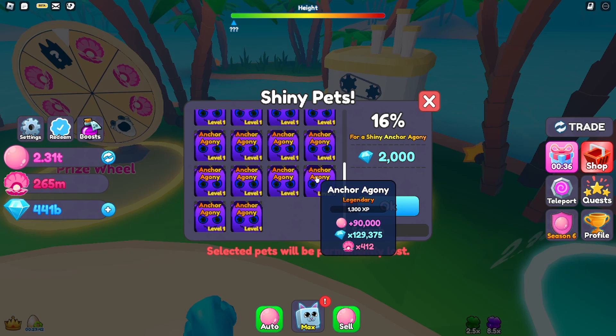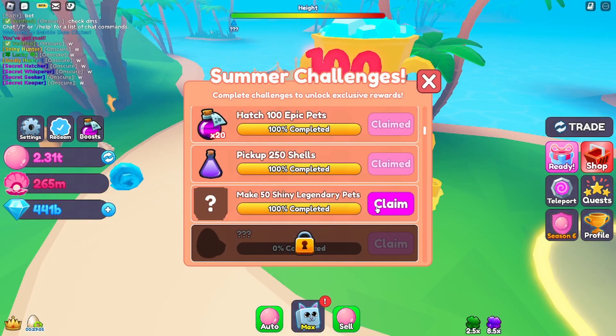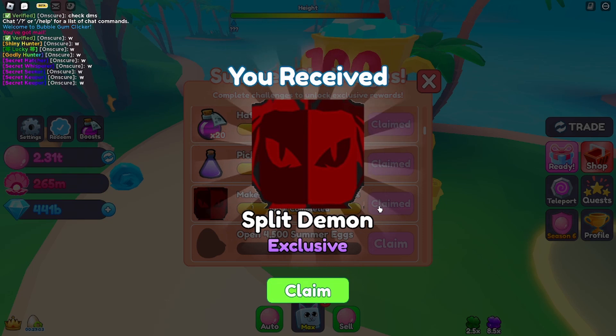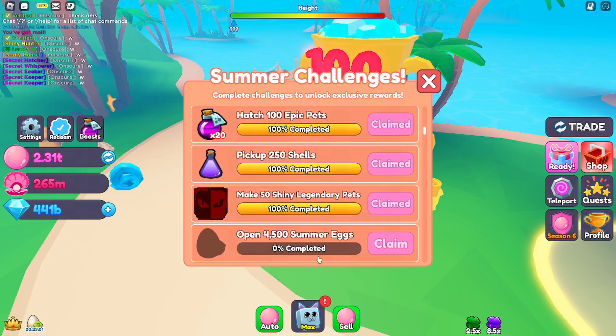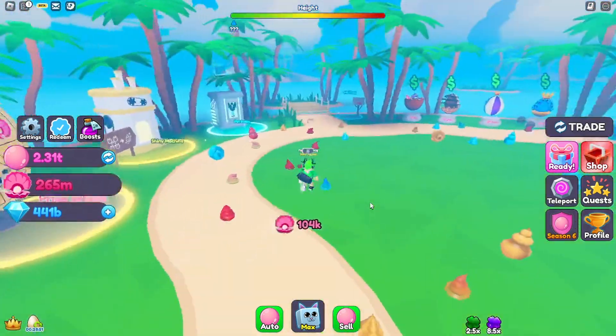It failed again on another 83 percent — why? And here we go, we can actually claim it. Let's see what we get — we got a Split Demon! What the heck is a Split Demon? I'll check that out real quick — actually I don't want to check that, I don't want to spoil anything in my inventory.